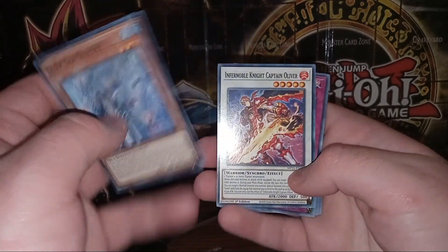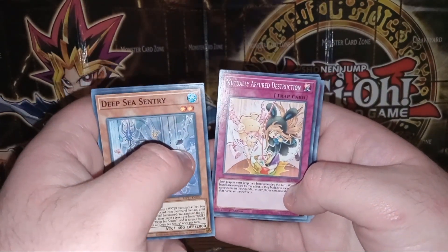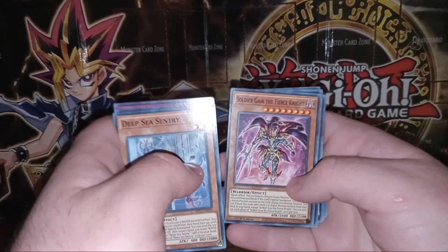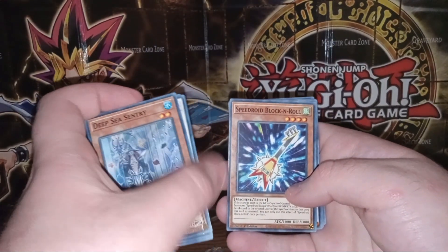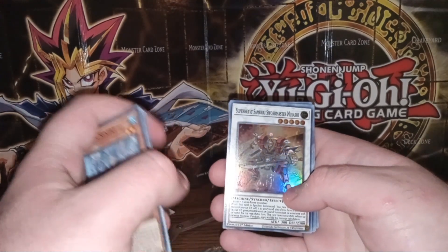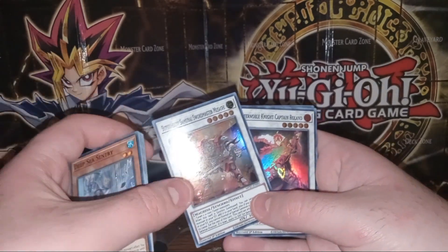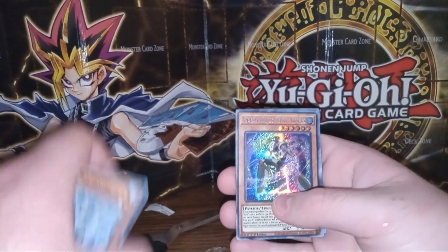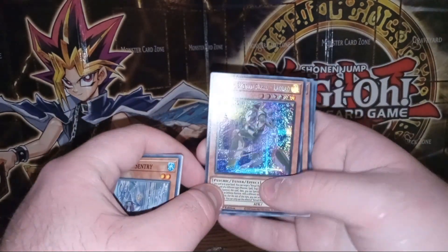We have Deep Sea Sentry, an Aquaman-looking card, followed by Infernoble Knight Captain Oliver - fire emblem character, I guess - then Noble Arms of Destiny, Raid Raptors Phantom Knights Claw, Soldier Gaia the Fierce Knight, and Speedroid Ablock and Roll - another roid card. Super Heavy Samurai Swords Master Musashi, that is a pretty cool card. On the end we have Infernoble Knight Captain Roland, and then our prismatic rare is Virtual World Roshi Leo-Leo - or Lao-Lao, I'm not sure.